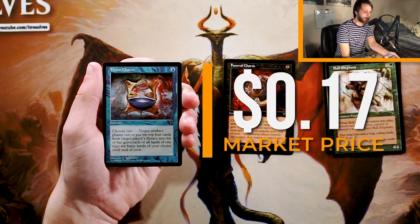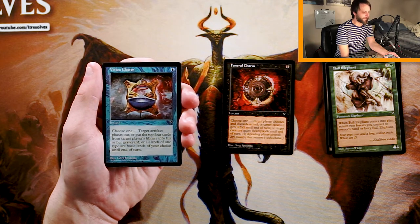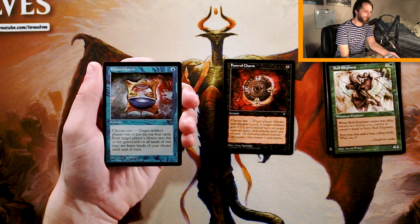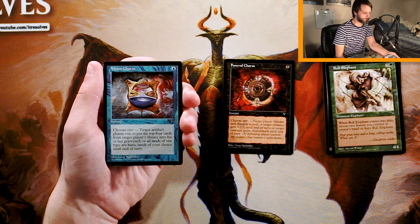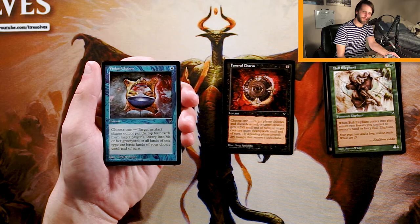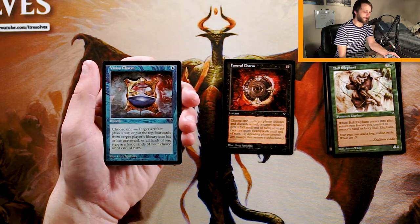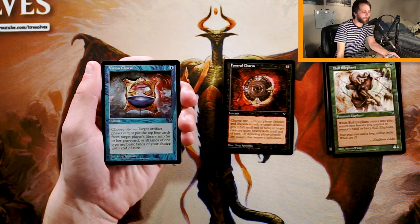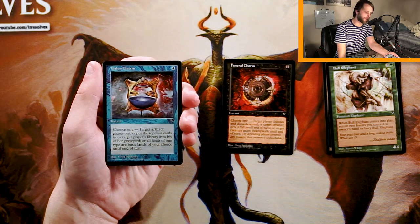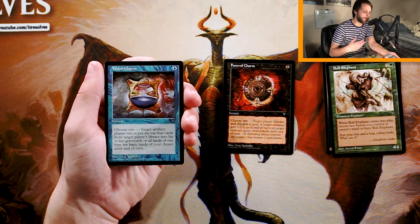Vision Charm is an instant for one blue. Choose one: target artifact phases out, or put the top four cards from target player's library into their graveyard, or all lands of one type are basic lands of your choice until end of turn. That basic land effect is a very blue mechanic. I don't think it's very good for limited. Phasing out an artifact as protection seems like relying on a protection card to make a card good, which seems bad. The mill effect of four cards could be useful, but it's not a dedicated strategy. I'm still in the camp of Funeral Charm being the best card here.